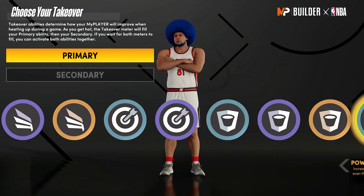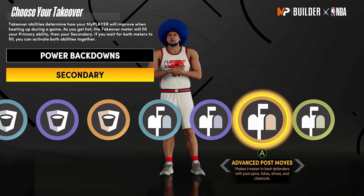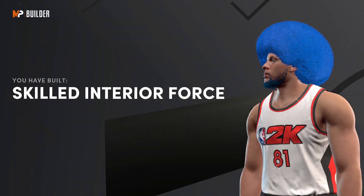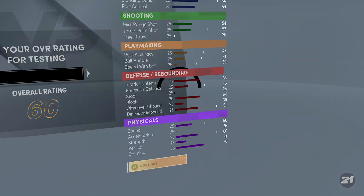You will have all these options to make the build best fit how you play. Power back down is one of my favorite takeovers — I've tried it out, it's a ton of fun. I'm trying to be a pure post scorer with this build, so I'm going to use advance post moves to make my drop steps and post spins all that much better. And you see the name: skilled interior force. The shades of — you know — you got Anthony Davis, Jokic. Nobody's gonna be able to guard you.